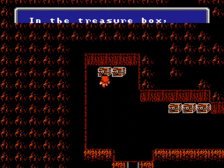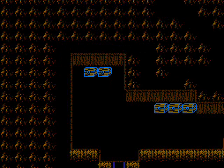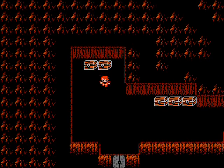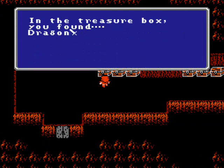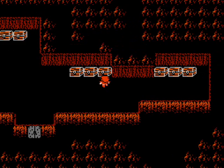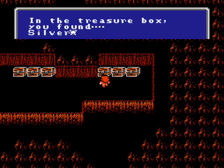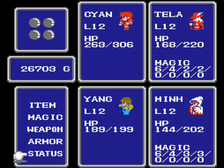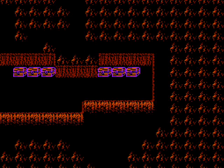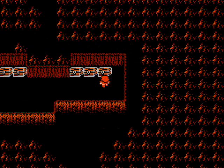We got a bunch of good treasure here: Cabin, Iron Helmet — we want that for the fighter — Dragon Sword, which is the best sword for the thief, actually the best sword for him period until much later in the game, so it's good to hold on to that. Silver Knife, a third one. Wooden Helmet. Silver Armor, that's good for the Red Mage, so let's get that on him. 575 gold and another house. Those are going to be useful later.